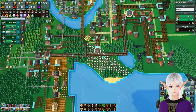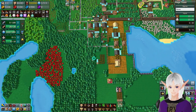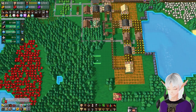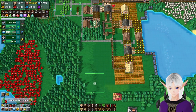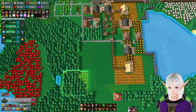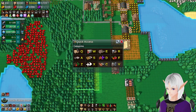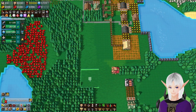Now we just need cloaks. I don't have any area set up for cloaks or tailoring in general, so we're going to have to find a whole new place for that. Let's try here — we'll see how this works out. Let's clear out a little bit of these resources and flatten the land down just a bit. Goodbye lake, there we go.